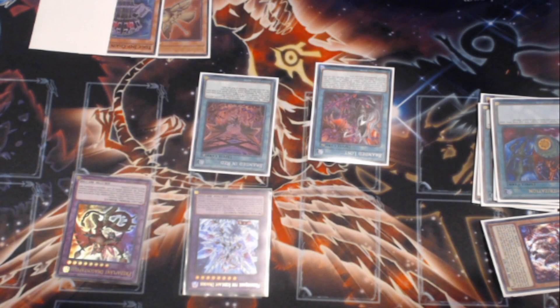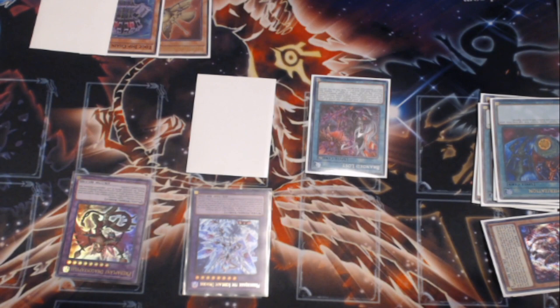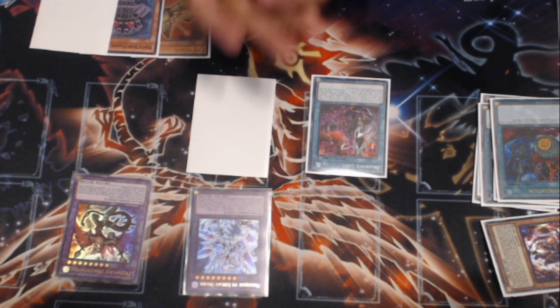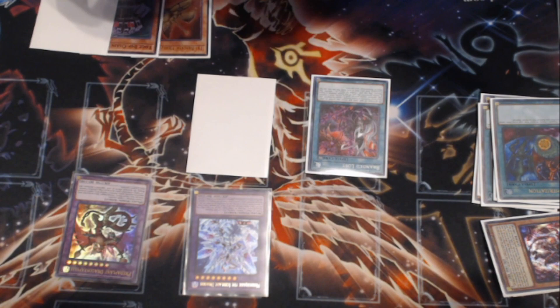Let's take a hand count here. Our opponent has used Ash Blossom, so they have four cards and will start their turn with five cards. We have seven cards, putting us at a plus three. They're going to draw for turn, so we're at a plus two. With five cards in our opponent's hand, the first threatening single card they put on the board is what we're going to Mirror Jade away. The monster cannot have a chainable effect either, or you're not going to get the most value out of this combo.